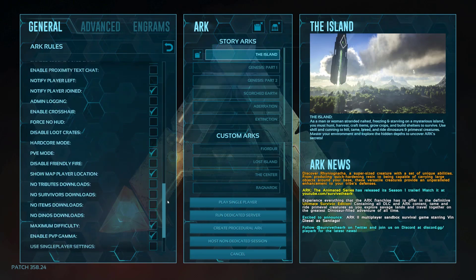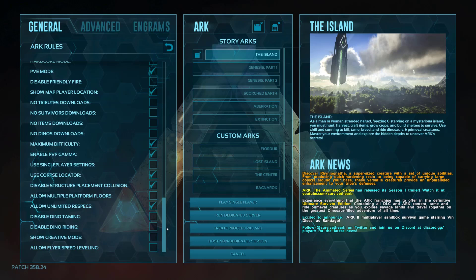Then you have to scroll down and check the Maximum Difficulty box. This will spawn dinos up to level 150.